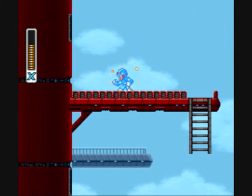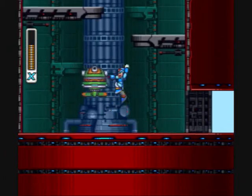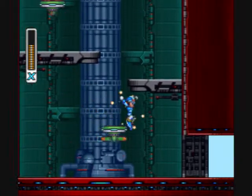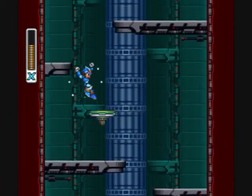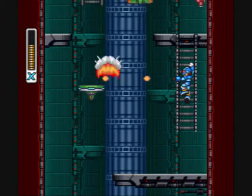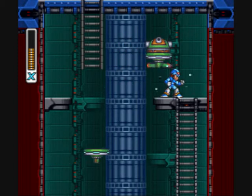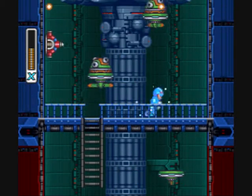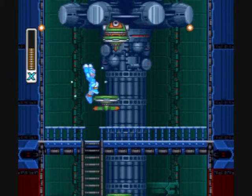Dans les Megaman, c'est pratiquement comme ça à chaque fois. Le tout premier boss qu'on se fait au début du jeu, c'est plus chaud. Mais dès qu'on a récupéré l'arme faible contre lui, ça passe. La première fois qu'on joue, on ne peut pas savoir. C'est grâce aux vidéos d'un mec qui m'a donné envie de faire des vidéos sur Megaman que je sais quel boss est faible contre quelle arme. Si je jouais en totale découverte, je n'aurais jamais deviné contre quel boss utiliser quelle arme.